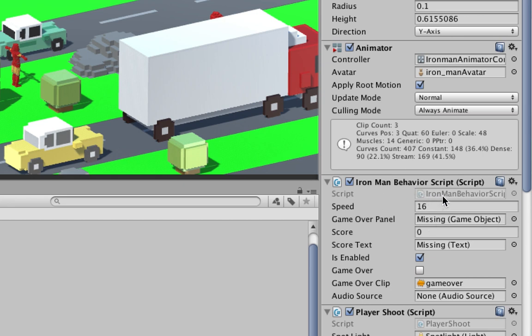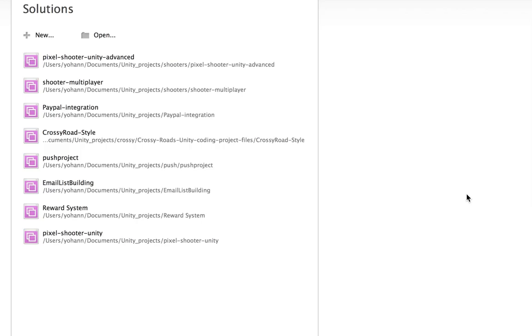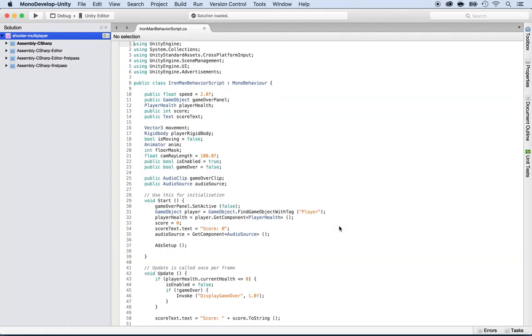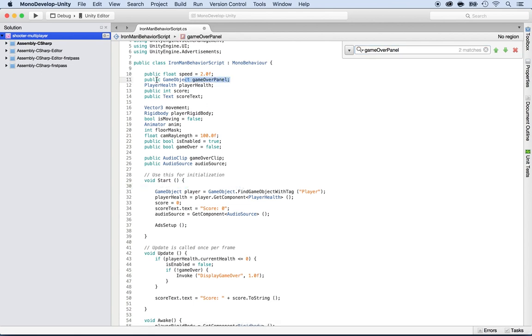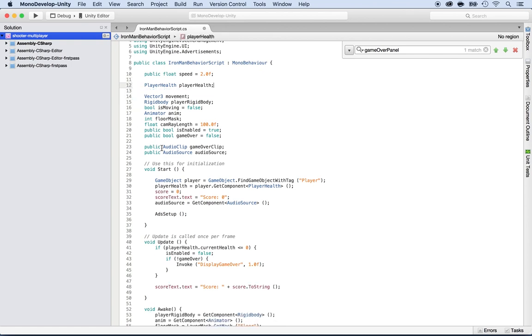Double-click on the script and it will open inside Monodevelop or Visual Studio, depending on your environment. Use Command F or Control F and type 'game over panel' — I can see it appears at multiple places, so I'm going to get rid of each one. Same thing for the score — we don't need it anymore, so I'm going to get rid of the score and the score text as well.